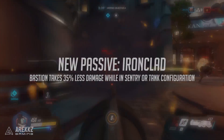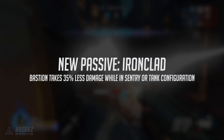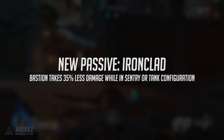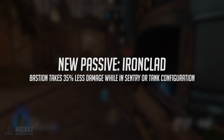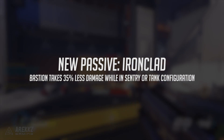First up, Bastion has a brand new passive called Ironclad. The idea is that you take less damage whilst you are transformed — that is either in sentry mode or in tank configuration. The exact percentage is 35%, so you take 35% less damage whilst in either sentry or tank configuration. Pretty useful.